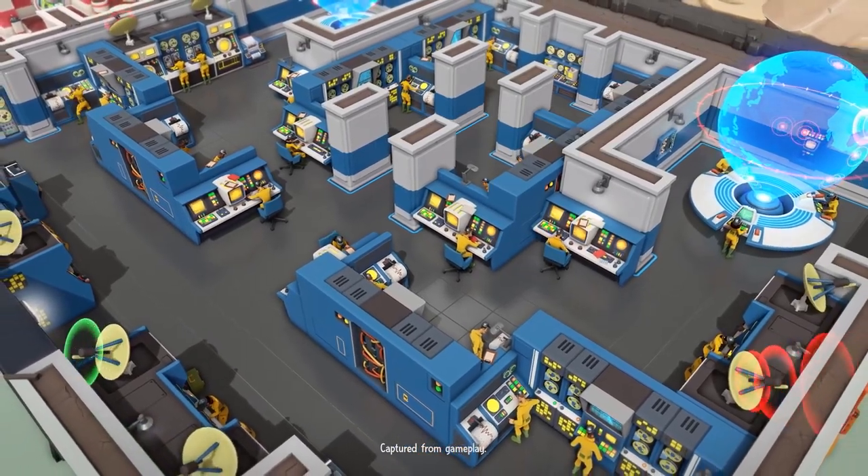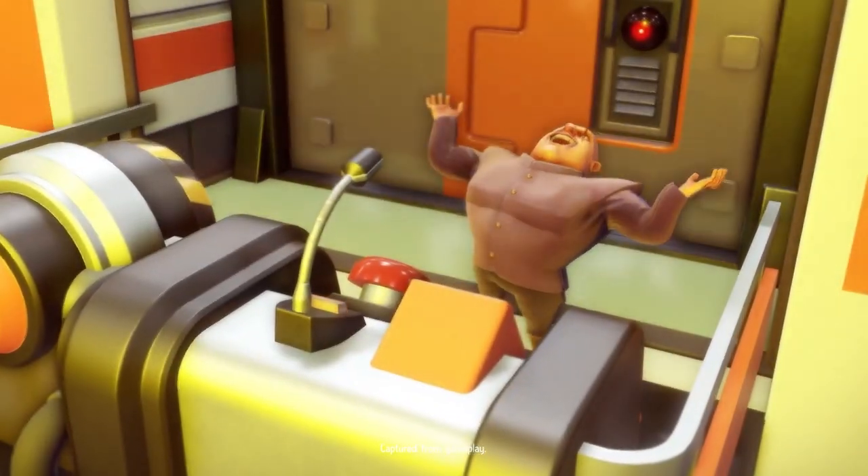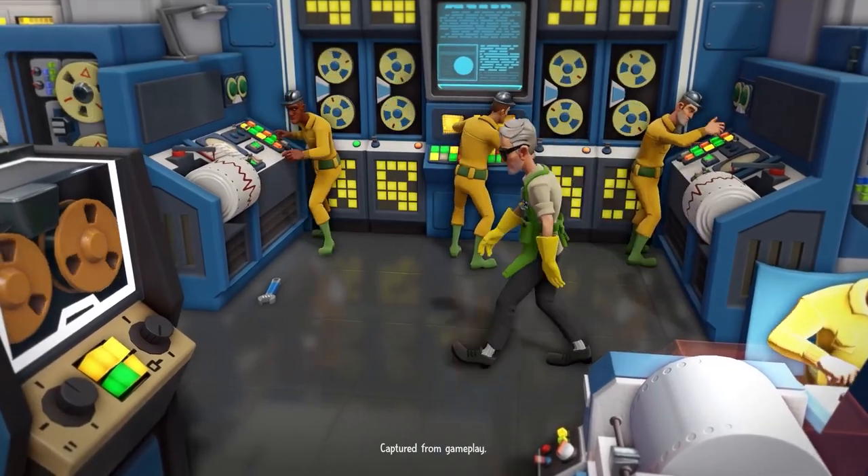Unsurprisingly, minions lose morale when they pass by body bags. There are two solutions to this: capture enemies rather than kill them, and build a lot of incinerators to dispose of any bodies quickly.